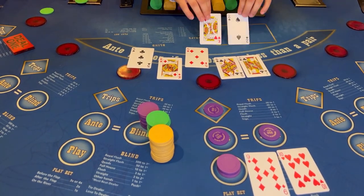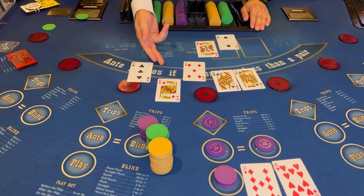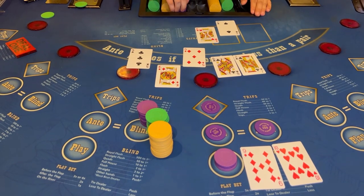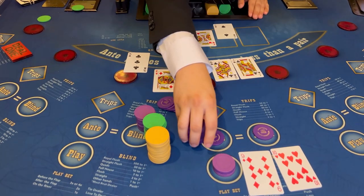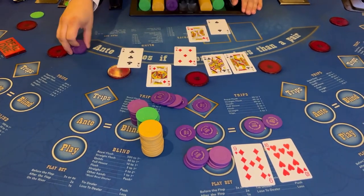Once all hands are set, the dealer opens up their two cards. The dealer has a pair of kings, which means that our hand qualifies. The straight is paid five to one up top, one for the ante, one and one for the play, and one and one for the blind.